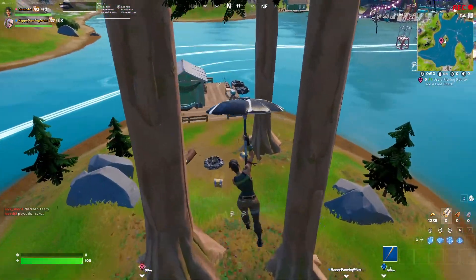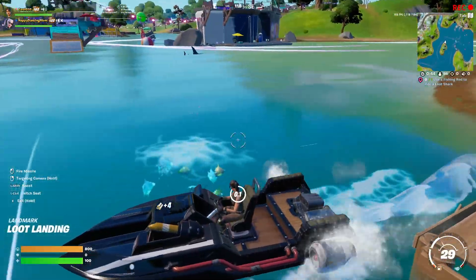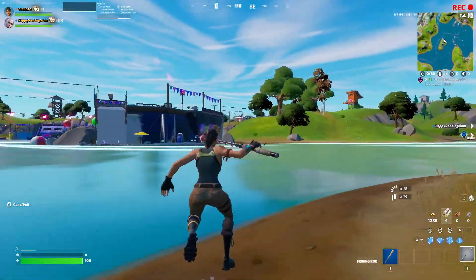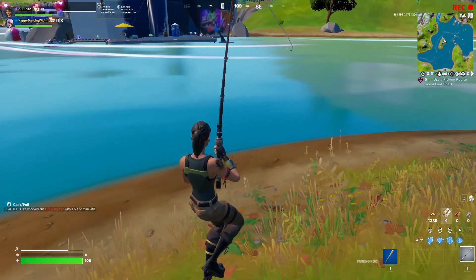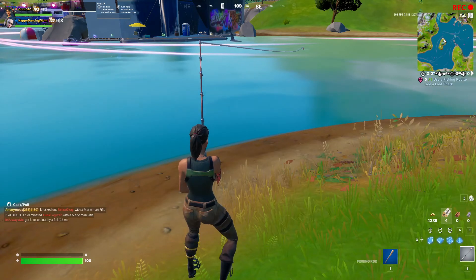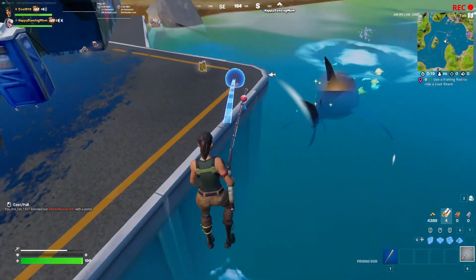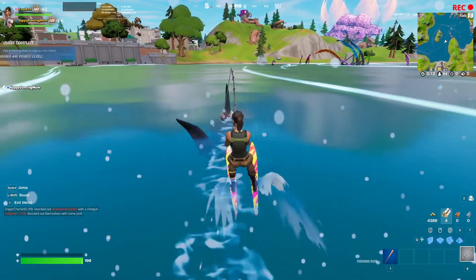Alright guys, so I'm back here at the loot lake. Grab a fishing rod, and there's a shark right here. All you got to do is just throw it right in front of the shark, then you just got to get the shark to go get it. If I go a little bit closer to the shark, that might help, since he's just doing circles right now. Perfect, there we go. So in there you can water ski with the shark.